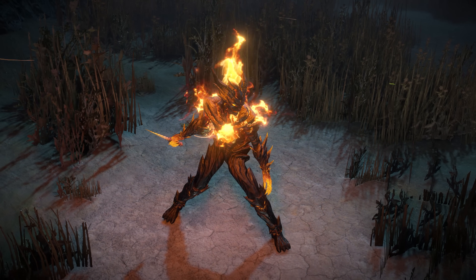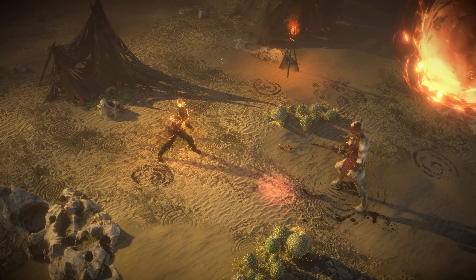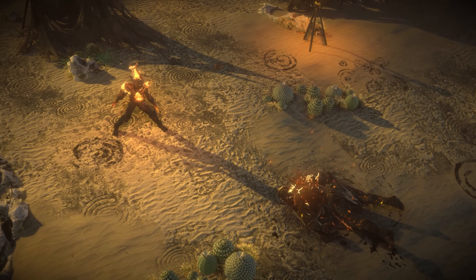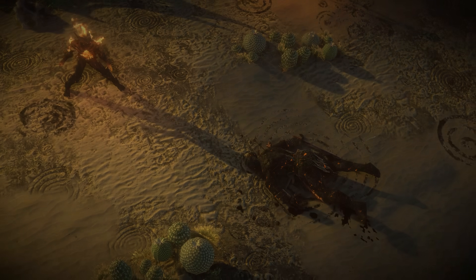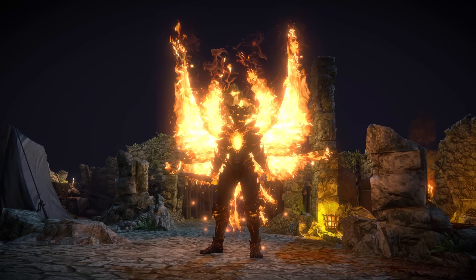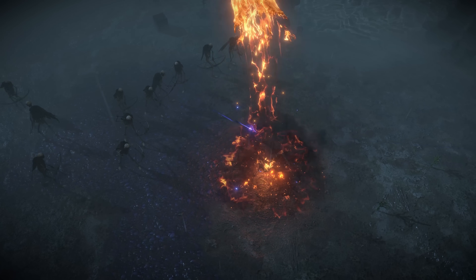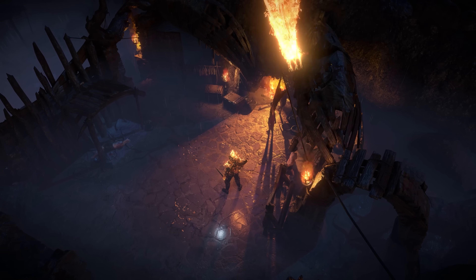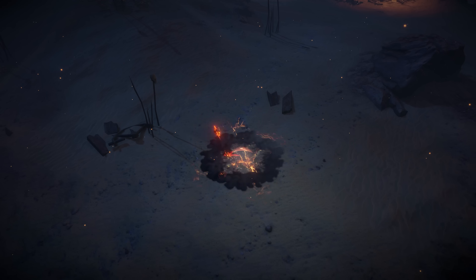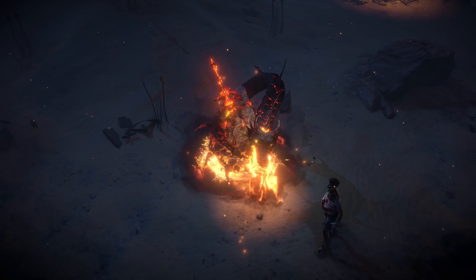The Hellfire helmet attachment conjures a demon to imprison the souls of unique enemies you kill. If you die while wearing the Eternal Flame Wings, the Phoenix within takes flight, returning to land on your back when you revive. Summoning the Dragonfire portal effect near enemies causes it to breathe fire at them.